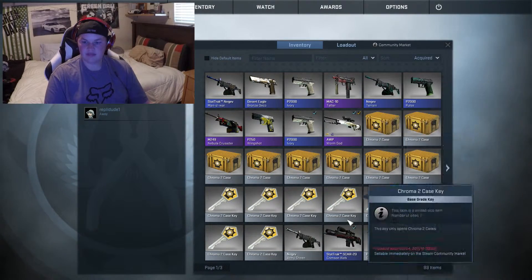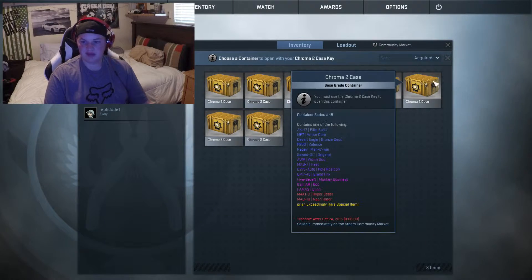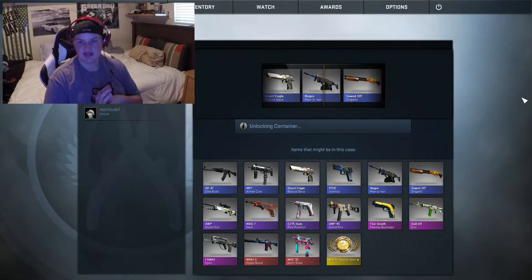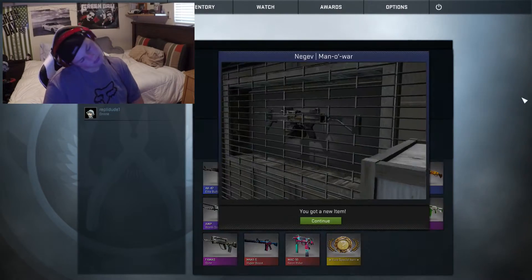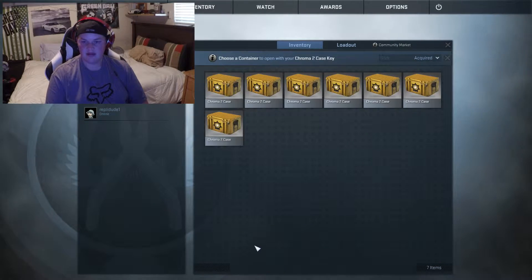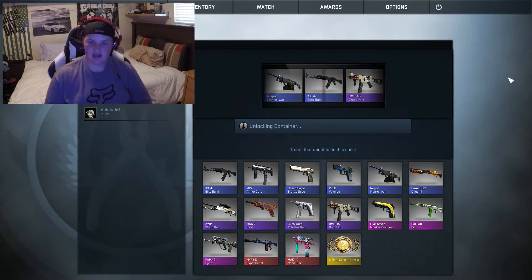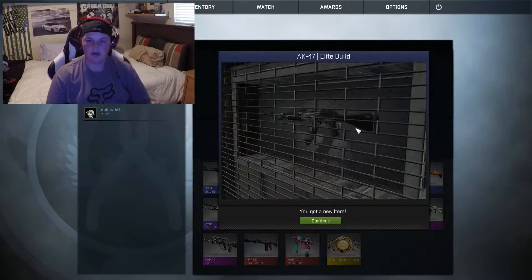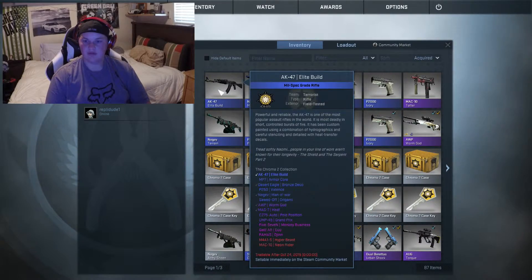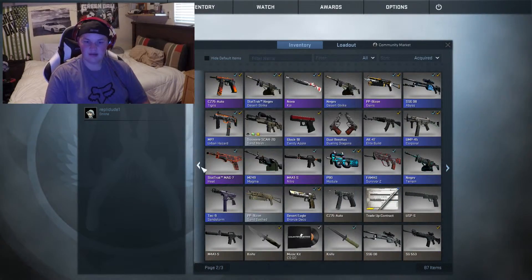Third key, third from the last case. Come on. Hyper Beast — those start at like 75 bucks. I just got that, are you kidding me? Sorry, I needed to crack my neck. Last key, second to last case — that should be pretty good luck, I'm hoping. AK47 Elite Build. Oh, that Grand Prix looks dope. Minimal wear. I have three Negevs now — StatTrak Terrain. That's really stupid.